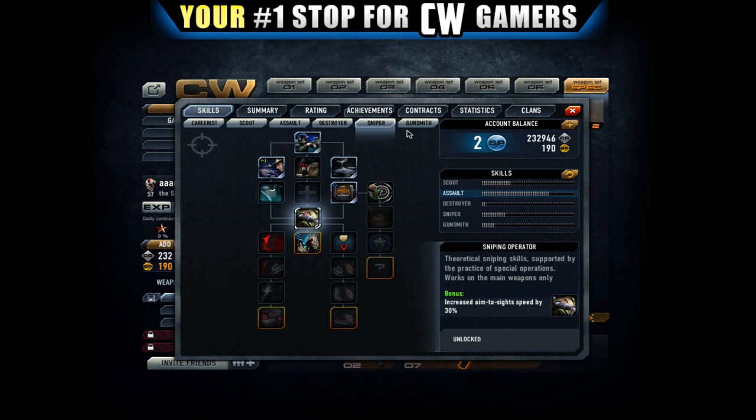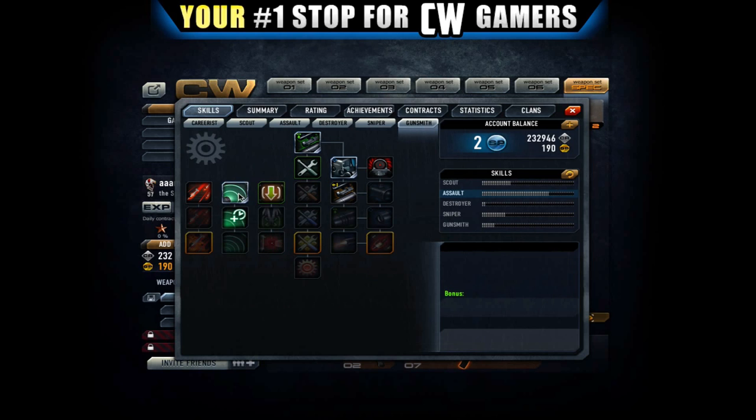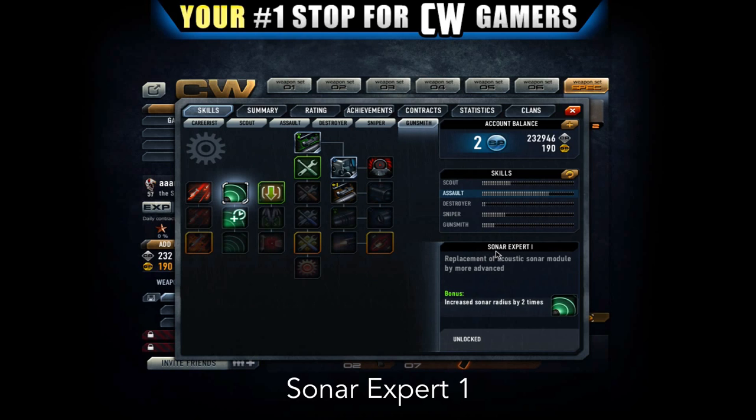Now we're going to the best perk in this game in my opinion, especially for noobs and people that want to level up and get more XP and credits. Just go to the gunsmith tab and get this — it's called the Sonar Expert. Basically what it does is increase your sonar radius by two times.